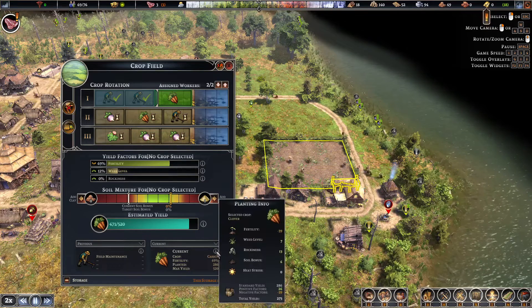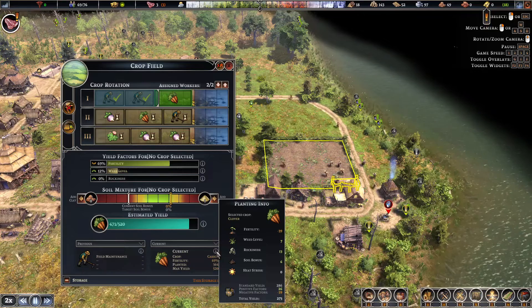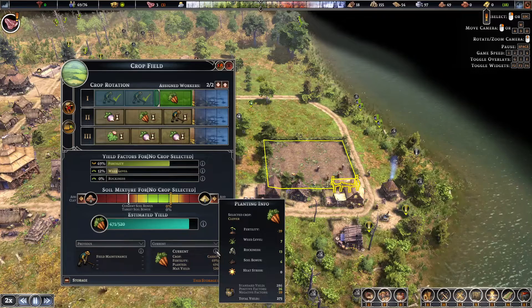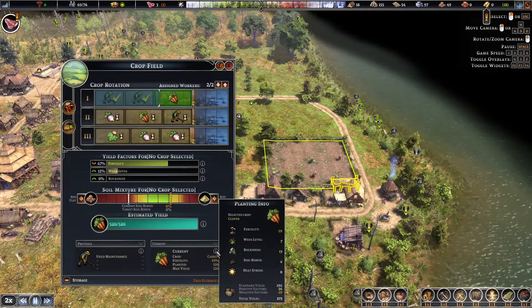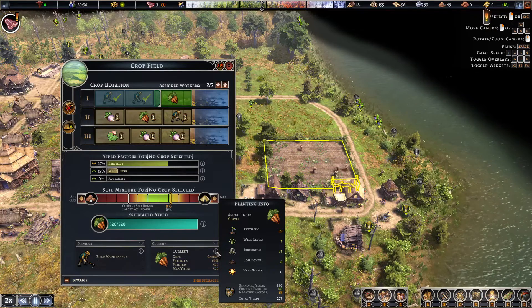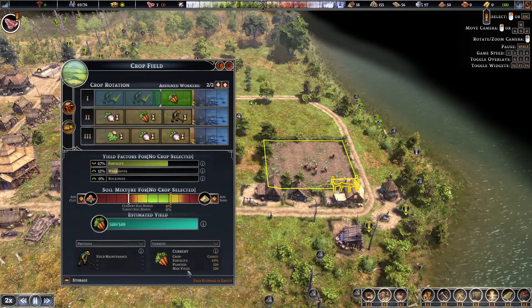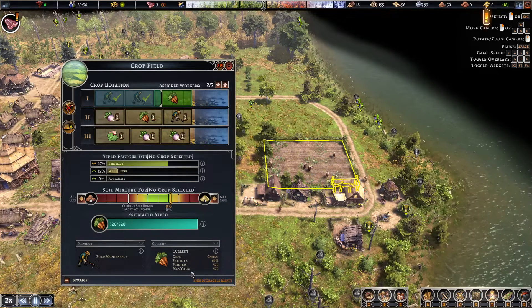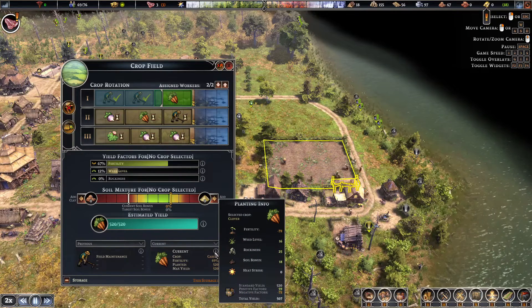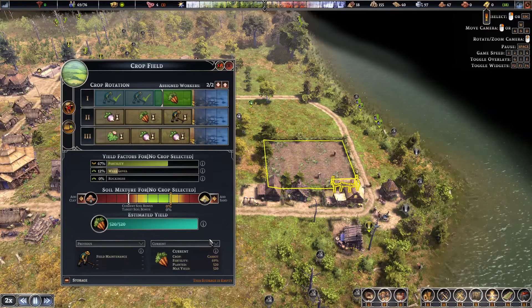Let's bring up the details. You can see what's affecting the yield — my fertility rate is reducing it by 39 carrots. So I'm losing 39 carrots out of my yield because I don't have perfect fertility. My weed levels are low so that's not affecting it much. My max yield is 520 and my expected yield is going to be 507.